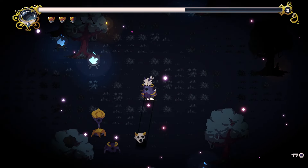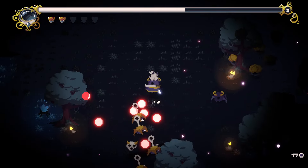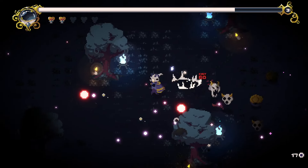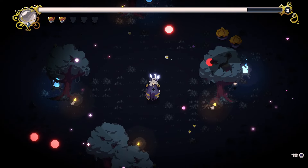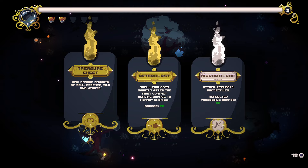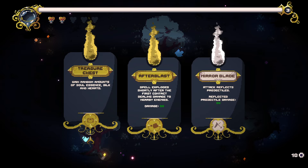This is kind of pretty tough already. It put a lot of enemies on the screen. Gameplay is good, though. We definitely need to get some heals. Gain random amounts of soul essence, silk and hearts. Spells explode shortly after the first contact, dealing damage to nearby enemies. Attack reflects projectiles. I feel like I have to take this one, right? The soul essence is probably my meta upgrades and then hearts.